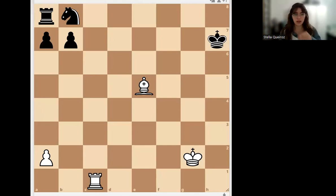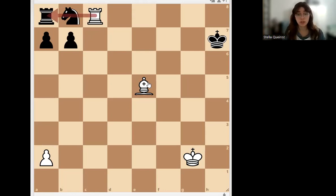This is a simple but good example. There is a piece that is already in a delicate position — it's being attacked, although it is currently defended by the rook. The winning move for white is Rook c8, because now you pin the knight to the rook and add more pressure to it. There are two attackers and only one defender, so regardless of what black plays, the knight is gone.